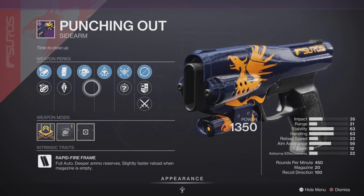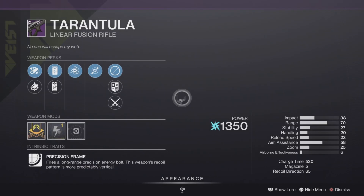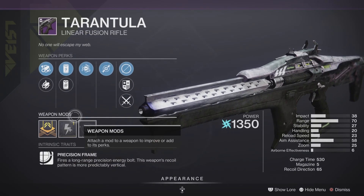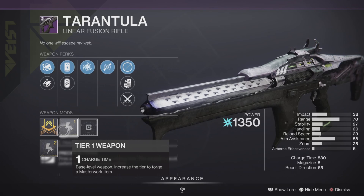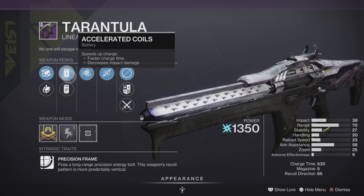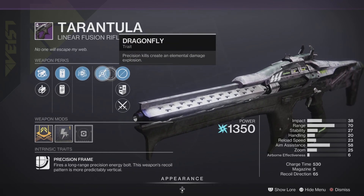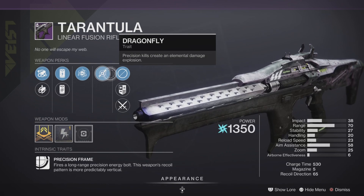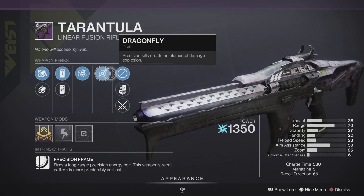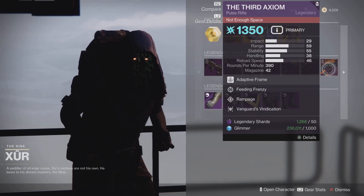To round out the weapons, we have the Trinary Linear Fusion Rifle — a 530 RPM precision frame with a Charge Time masterwork. Pretty decent stats, a little boost to impact damage, and Dragonfly, making this a hybrid roll that should still be good in both PvE and PvP.